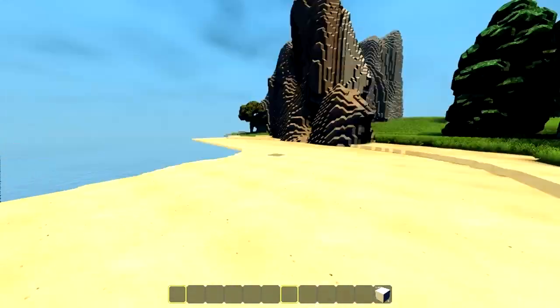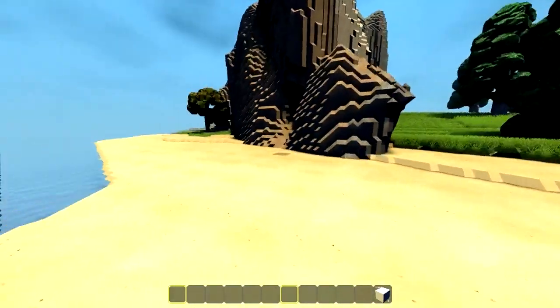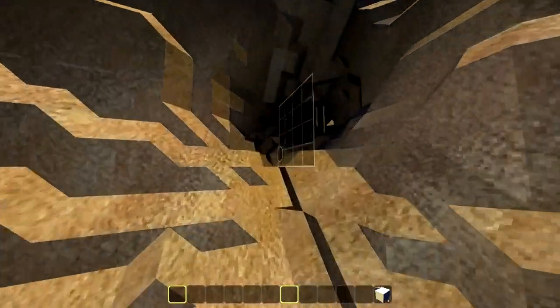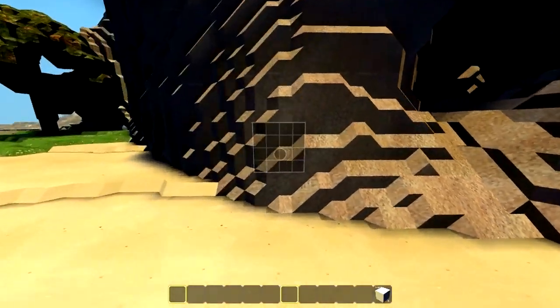It has some mountains nearby, some forest and plenty of grass and resources that I'm going to look into, and it looks like it even has the beginnings of a cave.